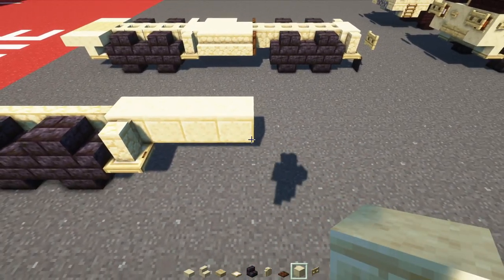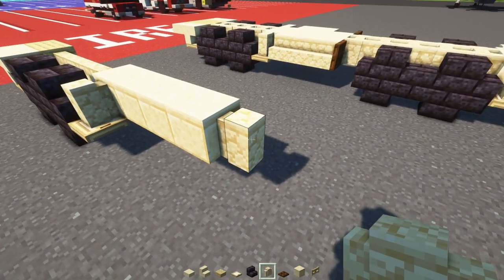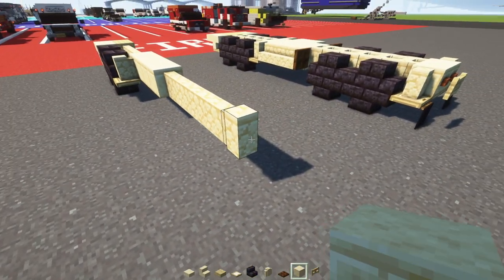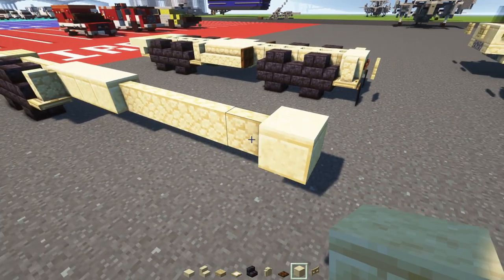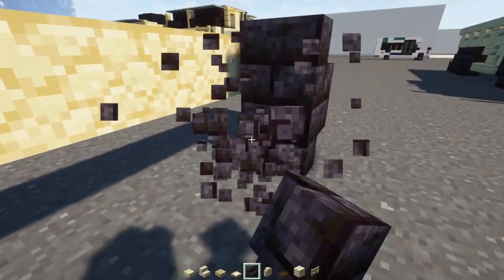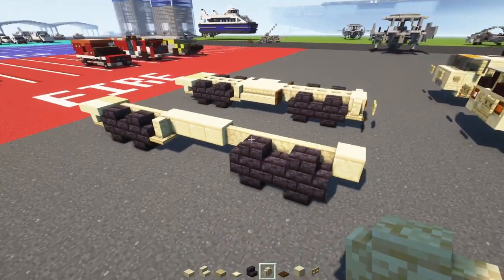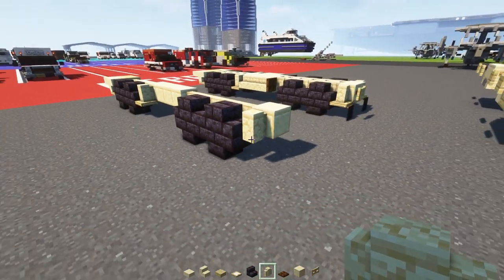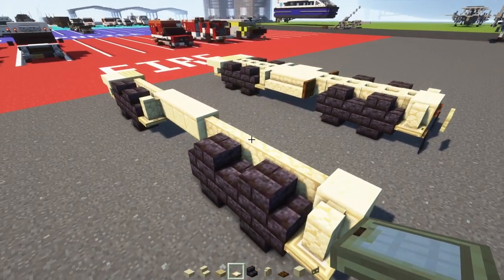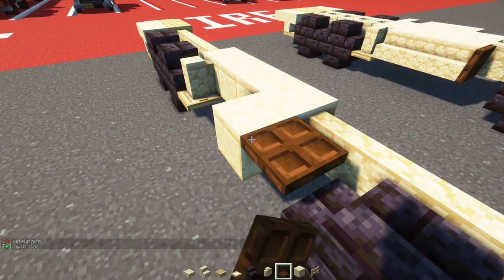We'll add in a sandstone wall and make it five blocks long, then add in a cut sandstone block at the end. Then we'll add in the wheels — a two-by-two of polished blackstone brick stairs, then another two-by-two in front of it to make a pair. We'll add in a sandstone wall in the back and then a birch trapdoor, making that two blocks wide. We'll add a block temporarily and then add in that dark oak trapdoor, closing it up.